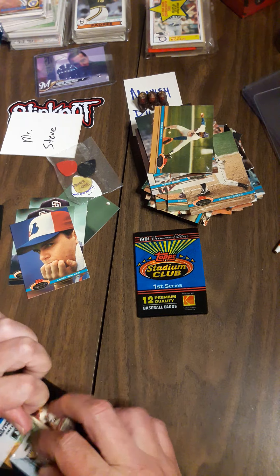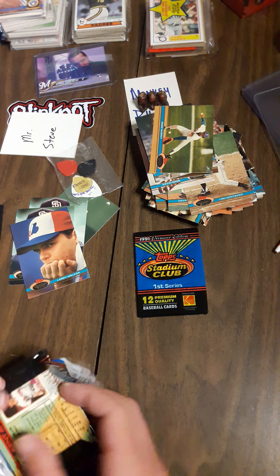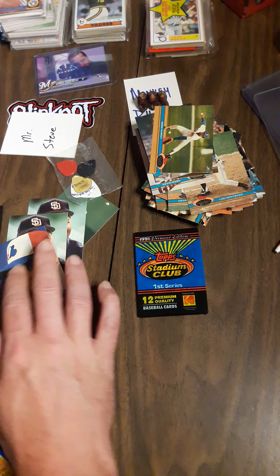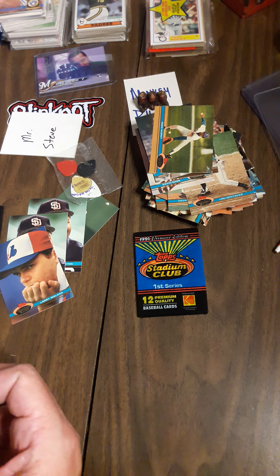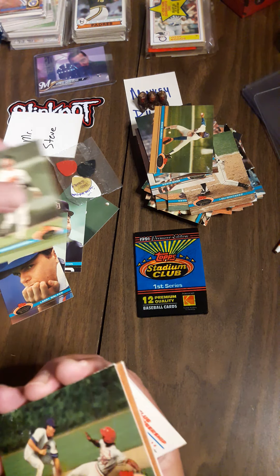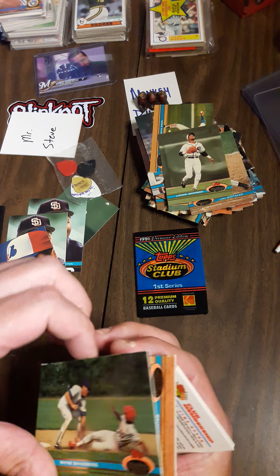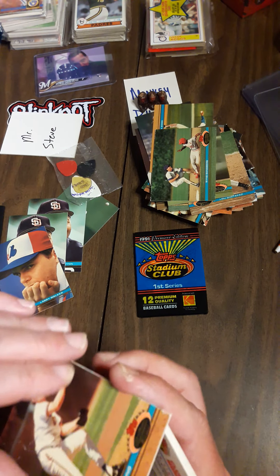Nothing big — Lance Johnson, Ryan Sandberg with paper loss. He's a Hall of Famer but he's pretty beat up so we'll throw him over here. Kelly Downs and Scott Bradley, Mark Langston, Fernando. Paul O'Neill was on a great course, got a little sidelined at the end, and Sandy Alomar, Tom Gordon, Harold Reynolds. Last pack — kind of hope not the way they're sticking together but you never know.